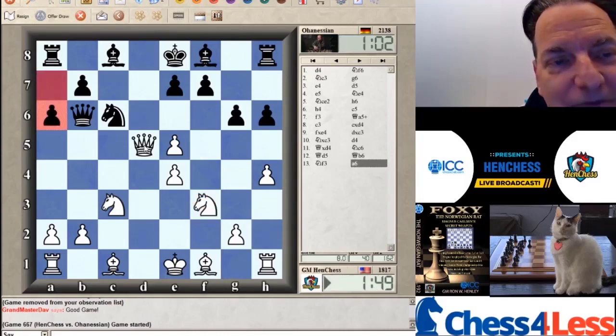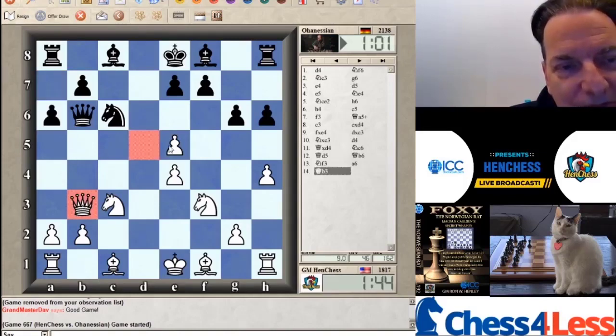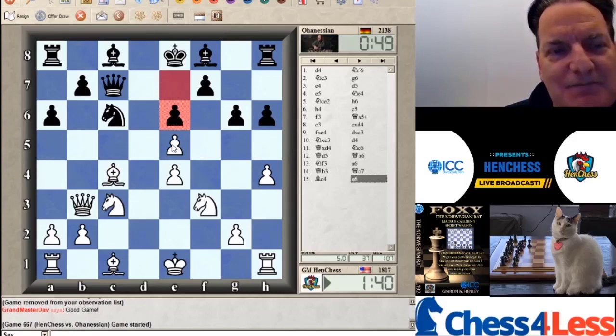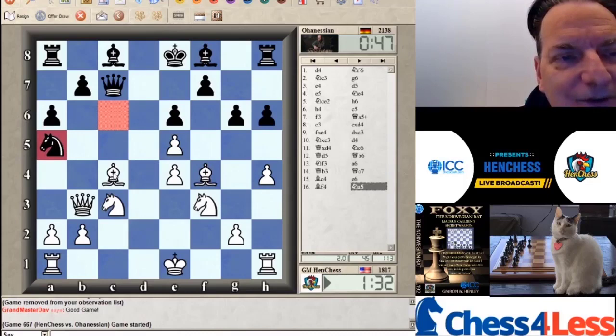That was pretty clever of him to get me to show him some special sauce against my prized Norwegian Rat — very clever. Even more clever, he stops me from playing there. If you've got an extra piece you can afford some doubled pawns — shouldn't be the end of the world. Knight to D5 — come on, what are you thinking? And now I've mucked it up. Things were going so well.